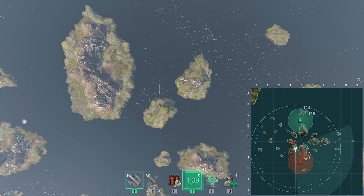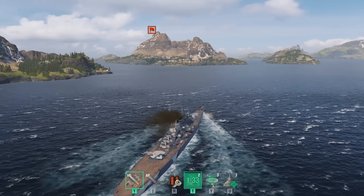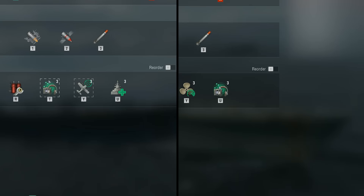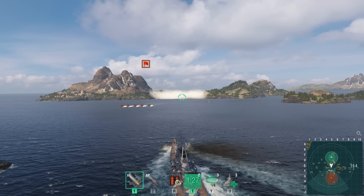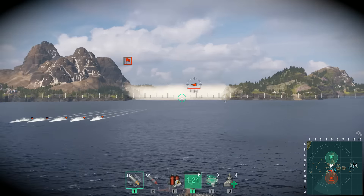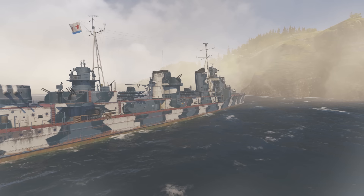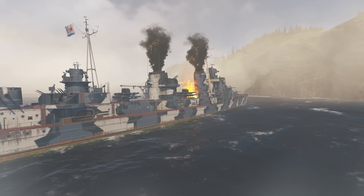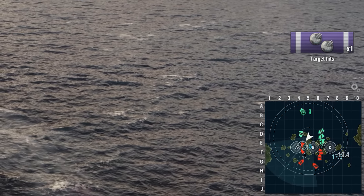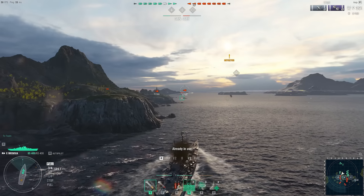One can detect ships hidden inside smoke screens, or behind islands, by using Hydroacoustic Search, which increases the distance of guaranteed detection of ships and torpedoes. The radius of its effect depends on the nation, tier, and type of the ship deploying it. Hydroacoustic Search provides good means for fighting destroyers and pushing in a particular direction. It's useful when your ship is approaching a smoke screen, when your ship is behind a smoke screen, when a destroyer has been spotted on your flank, or for detecting enemies hiding behind islands.